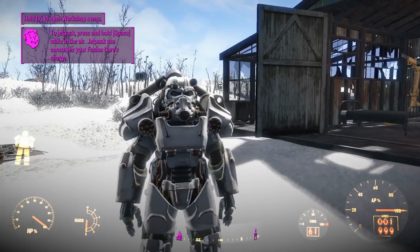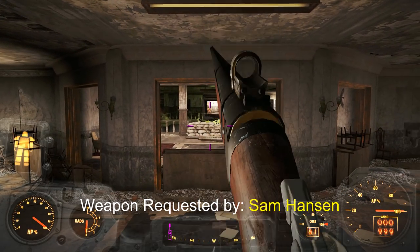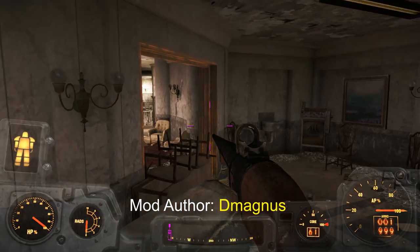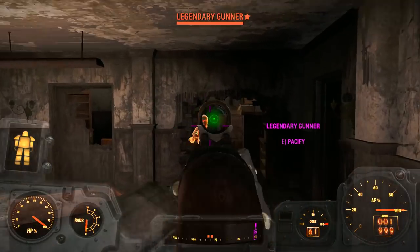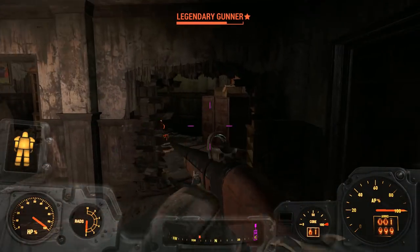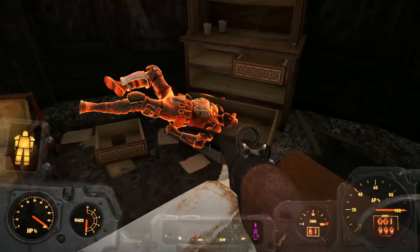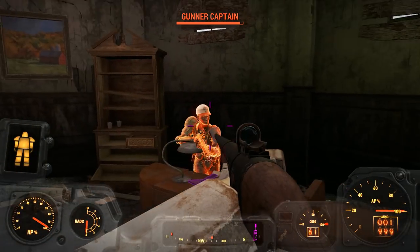All right, let's get into Gunner's Plaza. For this thing to work we need it to be powerful enough to one-shot Gunners, because with this long reload it's going to be a little bit hard to actually kill things. I wasn't even sprinting into that person, but whatever — we completely missed there.